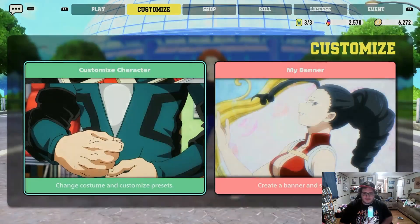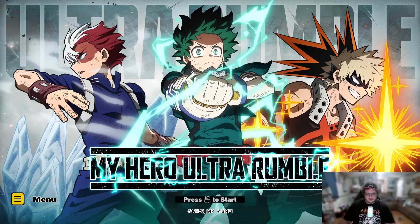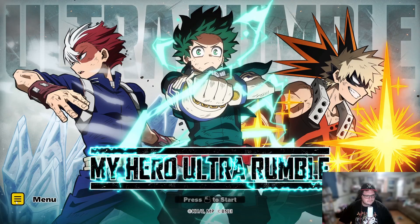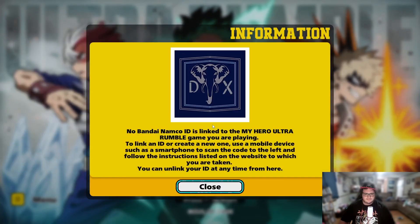Now I know your next question — can you do this on multiple accounts? Let's find out. I am now on my Steam account, as you can see with the mouse. We'll hit the menu, then hit 'Link Accounts.' We'll do the same thing once again. Since you are connected to one, you can do it to the second one — and it looks like Bandai Namco has successfully linked this one as well.